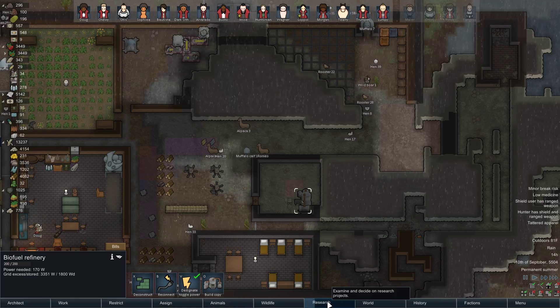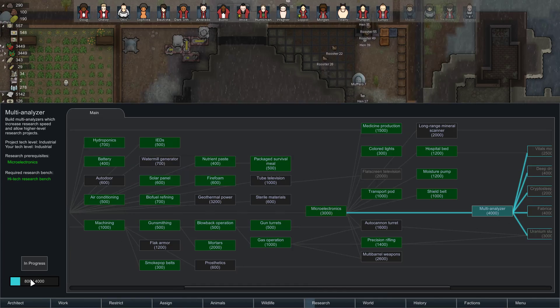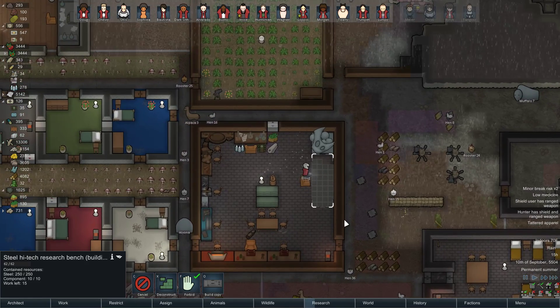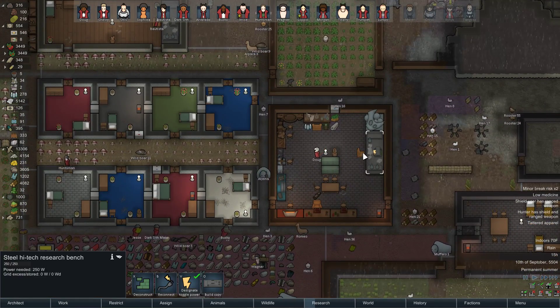And look, we already have some research into it. That's interesting — we started with 800. I wonder if whatever research we had at the end of beta, when we upgraded, something had taken 800 research and put that into here. I'm not sure what kind of calculation that was. Doug is making our second high-tech research bench here, which is Jim Dandy. Thank you, Doug. And now you can go research.